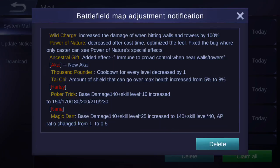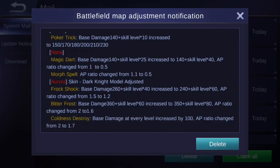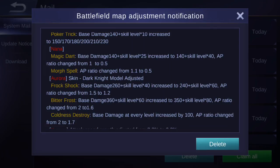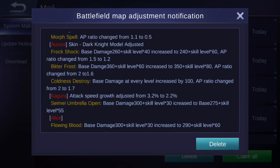Croc's Astral Gift now adds crowd control immunity when near walls and towers — that's pretty OP. Akai's Thousand Pounder cooldown decreases by one per level, and Tai Chi's shield-over-max-health amount increases from 5% to 8%. Harley's Poker Trick base damage is now 150/170/180/200 depending on level (up from 140 + skill level × 10). Nana's Magic Dart base damage scaling has been increased from 140 + skill level × 25 to 140 + skill level × 40, with AP ratio changed from 1 to 0.5.